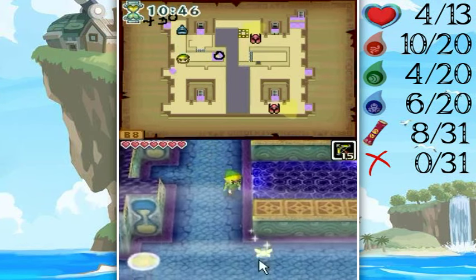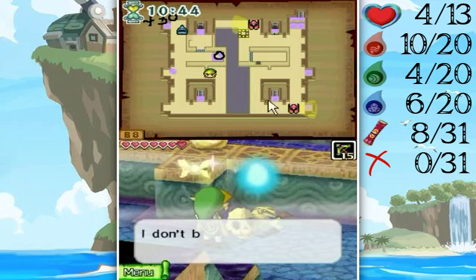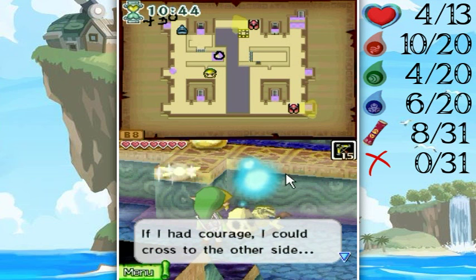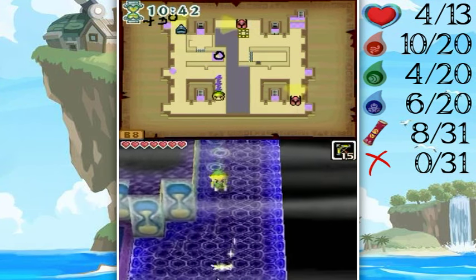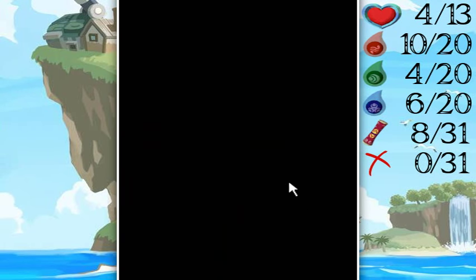So yeah, there's a whole bunch of stuff going on here. And how did that phantom get to that other side? Were you paying attention? I don't believe that phantoms walk on air. If I had courage, I could cross to the other side. Well, I don't have that sort of courage. So let's just go over here and see this floor.